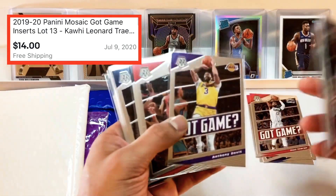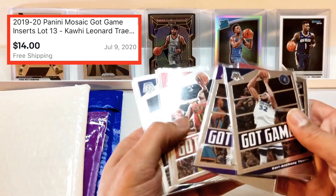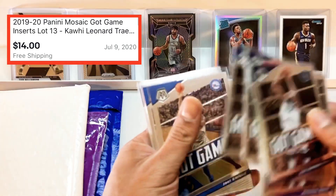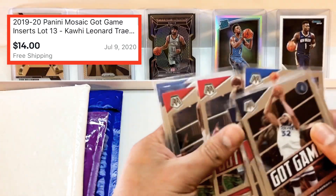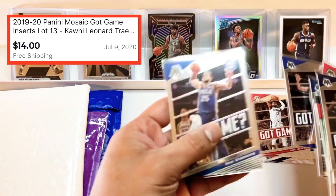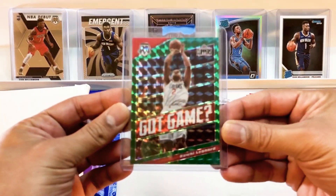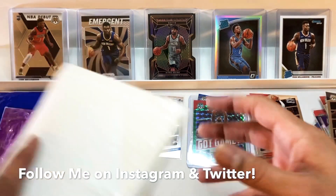The Lakers jersey Anthony Davis I think is a really good card. Then Trae Young — can never go wrong with Trae. Donovan Mitchell, Joel Embiid again, Kawhi Leonard, Steph — can't go wrong with Steph — and another Ben Simmons. And a green Kawhi Leonard. So boom, Got Game inserts — just some fun PC stuff.